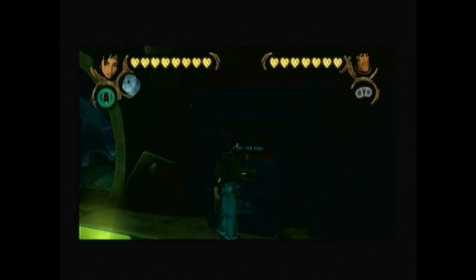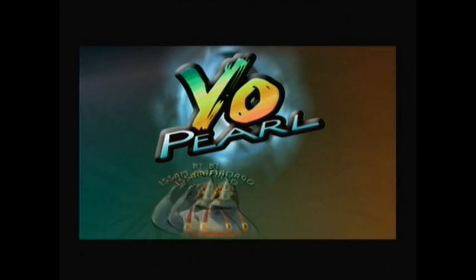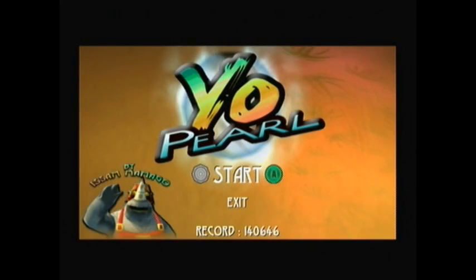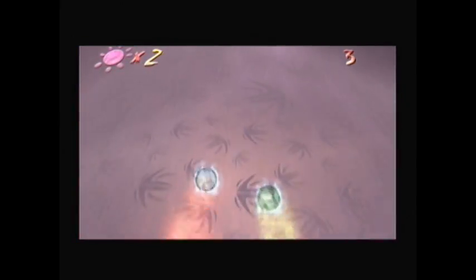There are three M-Discs that I haven't shown yet and the next one is the Pearl Game. This is actually a little bit of a game designed by Isan, and you get this M-Disc when you collect all 888 pearls. Basically you have to maneuver the two pearls and try to get as high a score as possible.